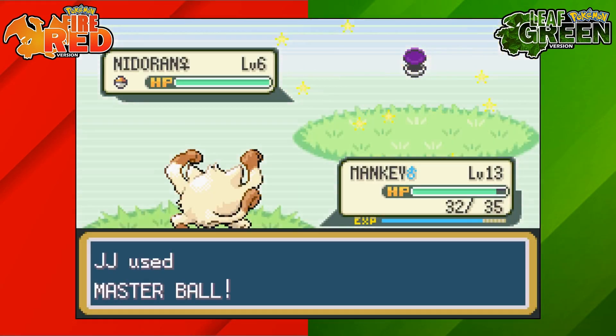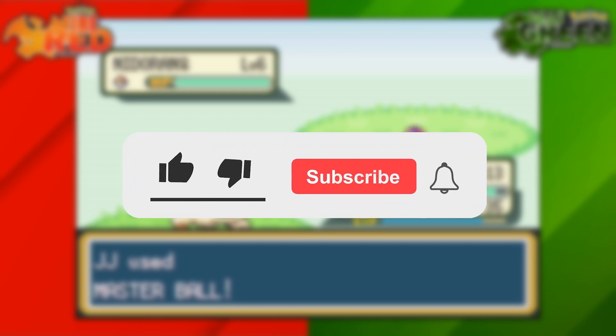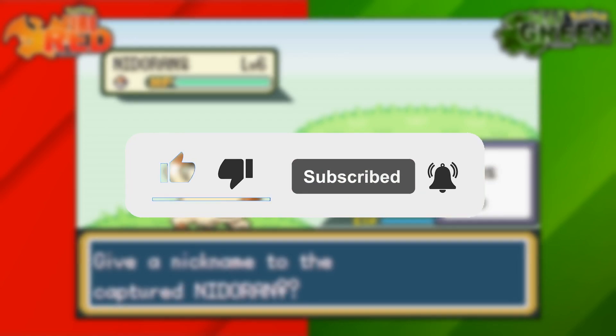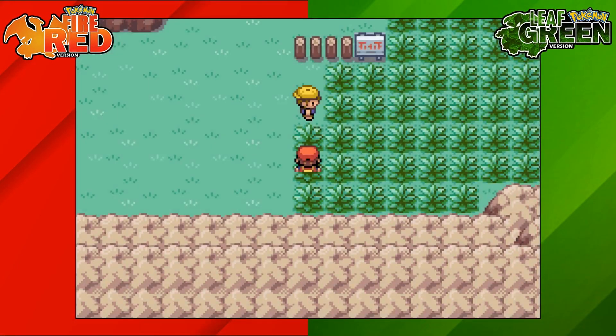That's how to find a Nidoran female on Pokemon FireRed and LeafGreen. If you're new around here, then I make simple Pokemon guides for all different Pokemon games, so be sure to like and subscribe. Thank you everyone for watching, and I'll see you next time for another video. Bye!